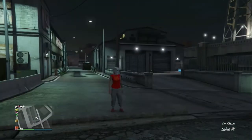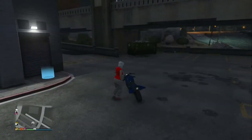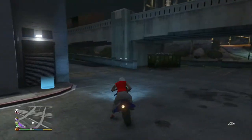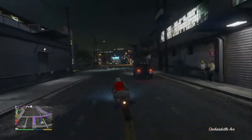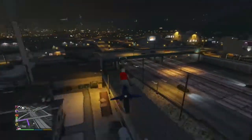Now what I'm going to do is get back on my Oppressor and fly back to my motorcycle club. If you don't have an Oppressor, you can register as a CEO and fly a helicopter over there. One way or another you need to get over there — you can even drive a car. Just get back over there to start the next part of the glitch.